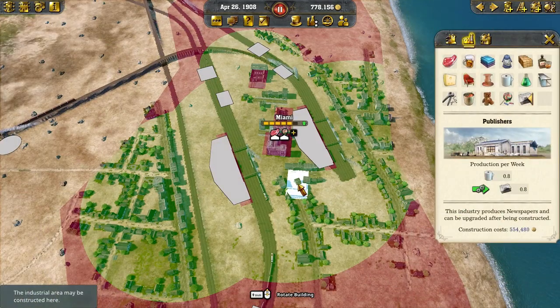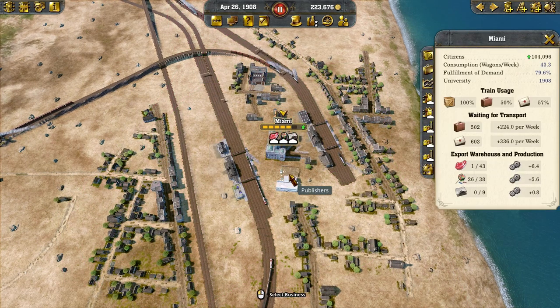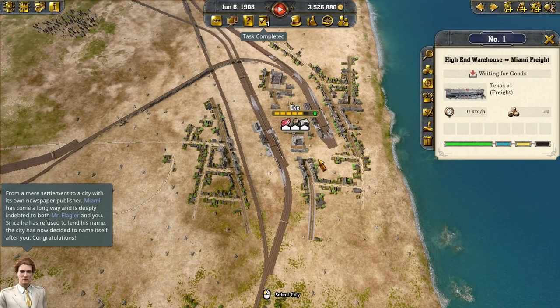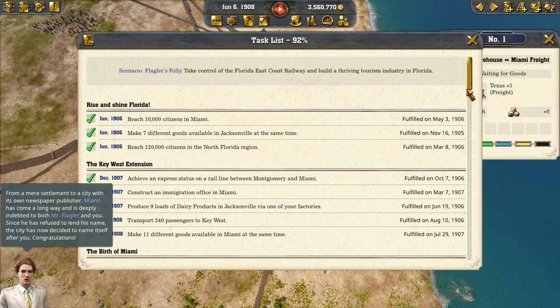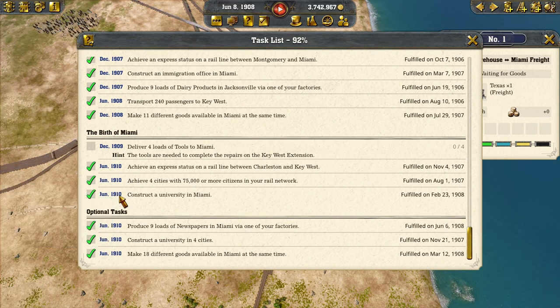I misread the task — I thought I could deliver a newspaper to Miami, but I guess I've got to make it there, so I'm putting a publisher down and we're going to start making a newspaper. From a mere settlement to a city with its own newspaper publisher — Miami has come a long way, and it's deeply indebted to both Mr. Flagler and you. Since he has refused to lend his name, the city has now decided to name itself after you. Congratulations! So we've got the newspapers.